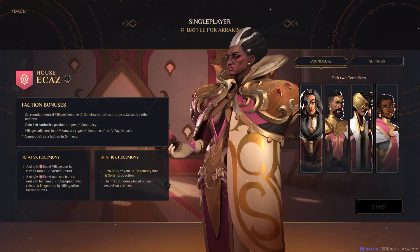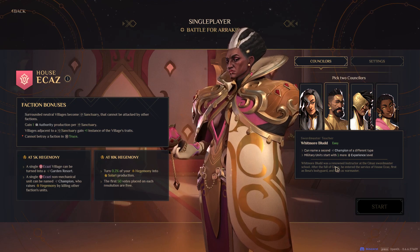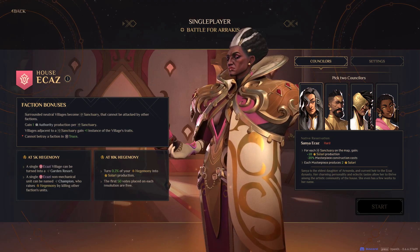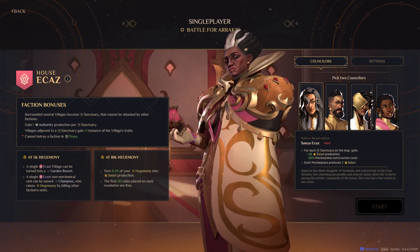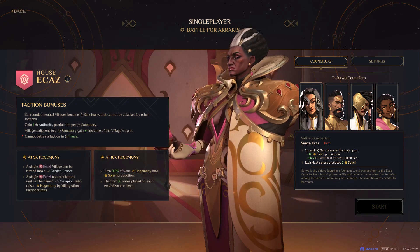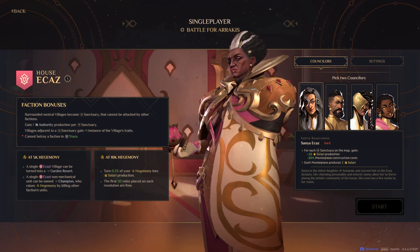Let's hop back to the menu you get when setting up a game so we can look at the councillors that affect masterpieces. The second councillor makes your military units a little bit better and lets you get a second champion. The first councillor, Sanya, makes it so you get more gold from sanctuaries and that masterpieces are a little bit cheaper to build. They're not that expensive, so that's not the main selling point. The 2 Solari per masterpiece is nice, but if you're building masterpieces for that interaction, there are better ways to get Solari — it's more just a cherry on top.